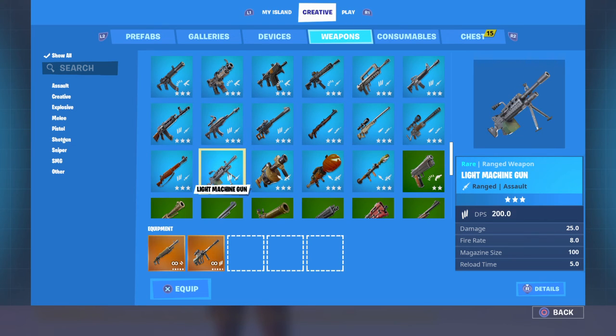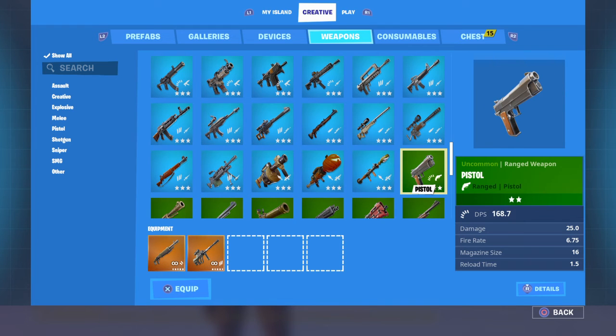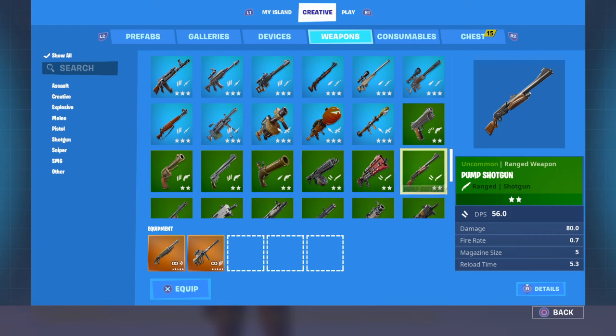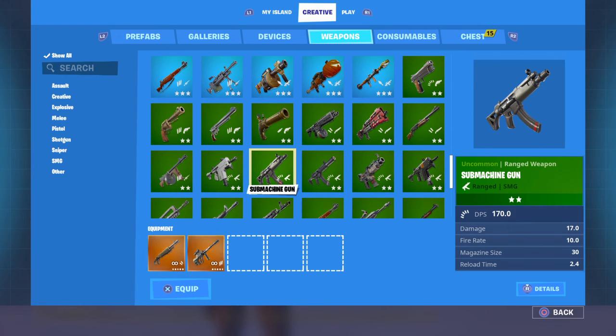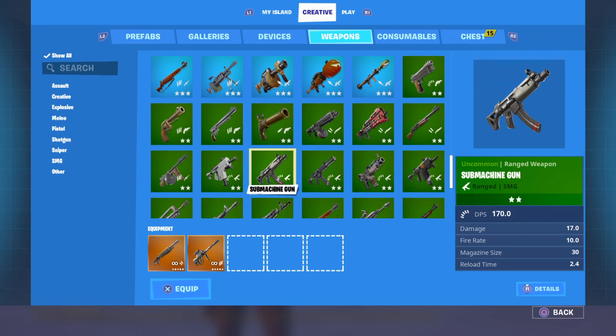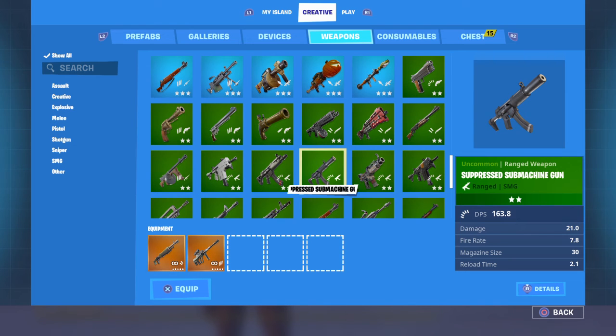The gray Bolt has a DPS of 34.7. The Blue LMG has a DPS of 200. The gray Pistol has a DPS of 168.7 — almost down there with the burst rifles, but it is a green gun. The green Tack has a DPS of 160.5. The green Pump has a DPS of 56, but really should be 80. The green MP5 has a DPS of 170. You have to side grade to get the MP5 in-game. The green MP5 SD has a DPS of 163.8. The green Tac SMG has a DPS of 162.0.